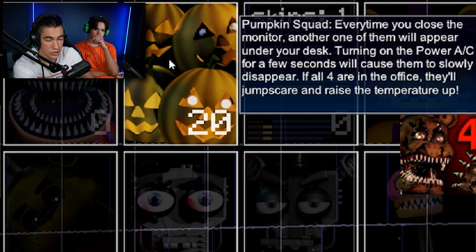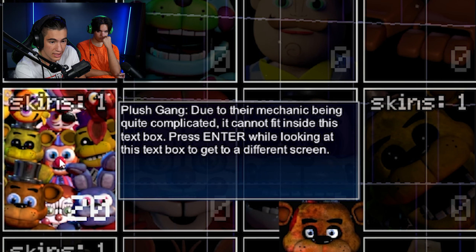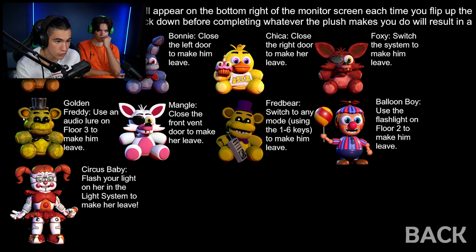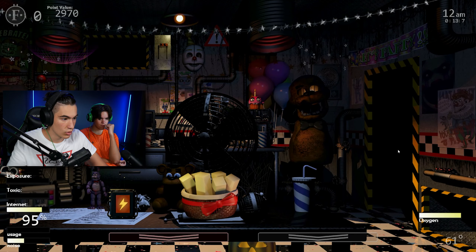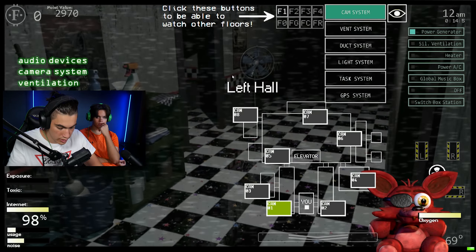Turning on the power AC will make things slowly disappear, but it will raise the temperature. So I have to use the power AC. You cannot fit inside the text box — press Enter while looking at it to get to a different screen. Flipping the monitor down before completing what the plush wants means it won't jump scare you. Close the left door, close the right door, switch the system, use audio lure on floor three, close the front vent, use the flasher on floor two, flash your light on her in the light system. For Chica, close the right door.